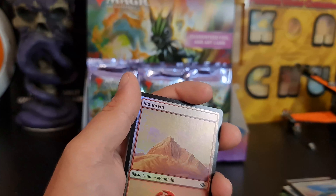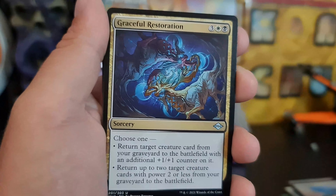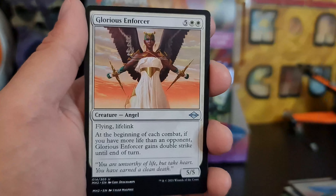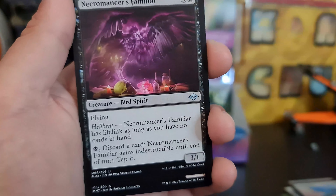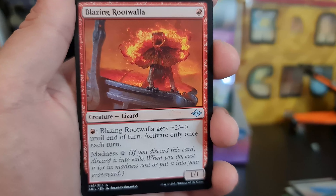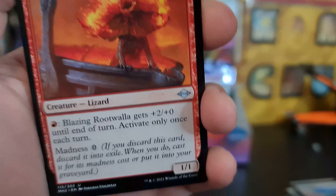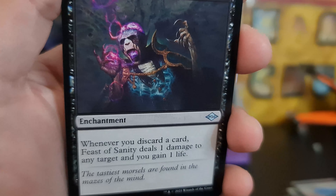The Mistivelle Bridge — very nice. Graceful Restoration. That was straight into uncommons: Glorious Enforcer, Scout the Desert, Necromancer's Familiar, Rakdos Headline. Blazing Root Wallah — please, help me, I am on fire. I've shown you so many times — help! Feast of Sanity. I think I'm losing my sanity.